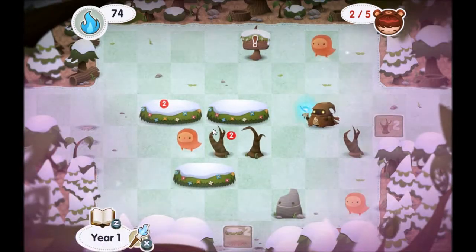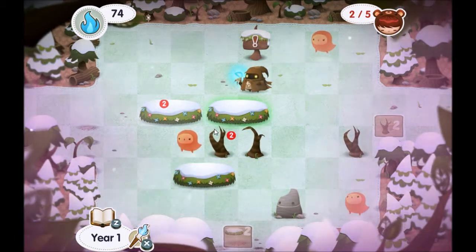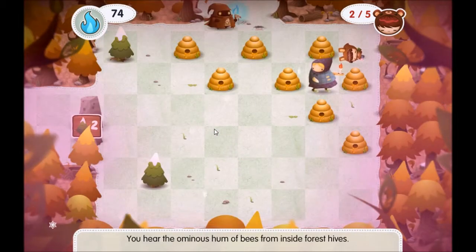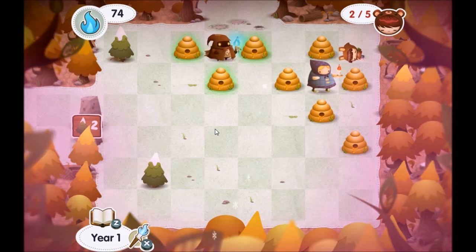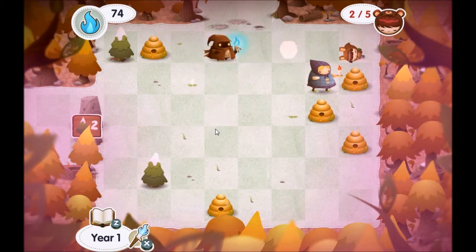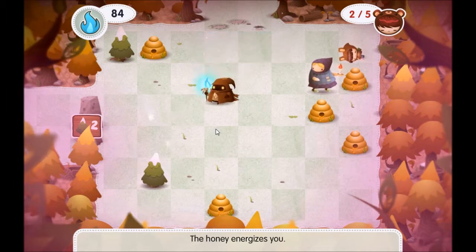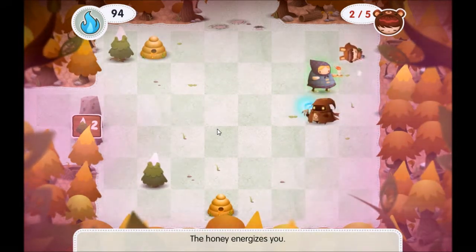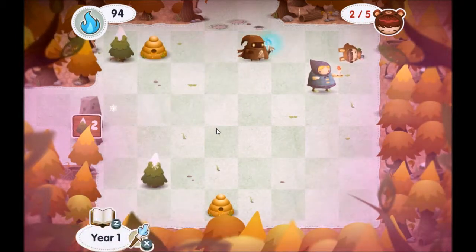Now can I get a third? There's a third one right here. I'll worry about that later. So now this is a little bit warmer. Some honey — the honey gives you some extra energy, so it's good linking these up together.